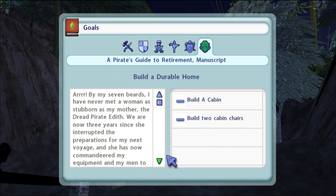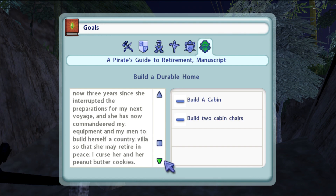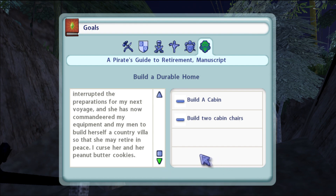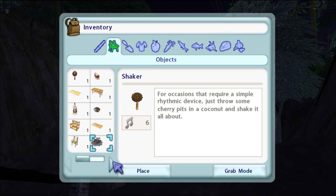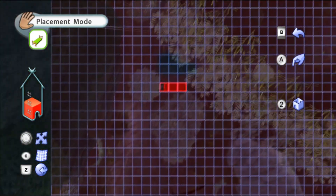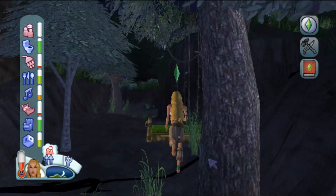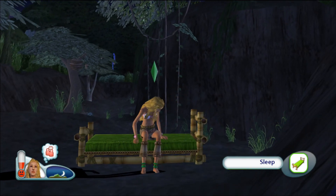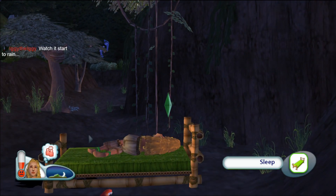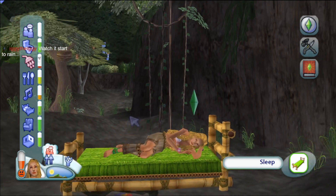By my seven beards, I have never met a woman as stubborn as my mother - the dread pirate Edith. We are now three years since she interrupted the preparations for my next voyage, and she has commanded my equipment and my men to build herself a country villa so that she may retire in peace. I curse her and her peanut butter cookies. Is there anywhere to put this? Oh god - one spot, got it. I'm gonna sleep through the rest of the night - please no, we're not gonna watch it start raining. There we go.